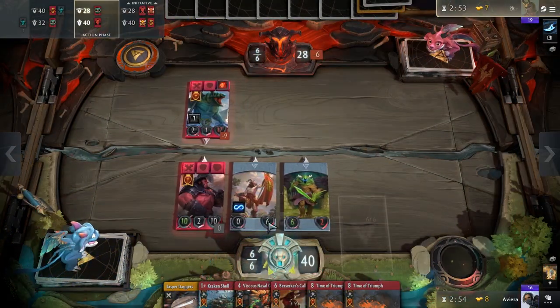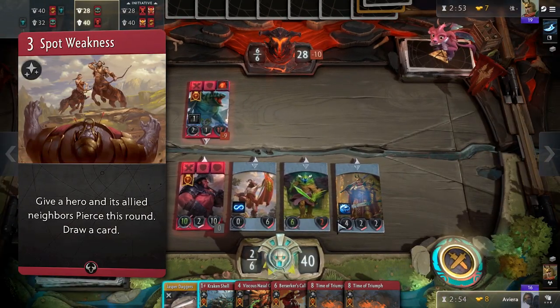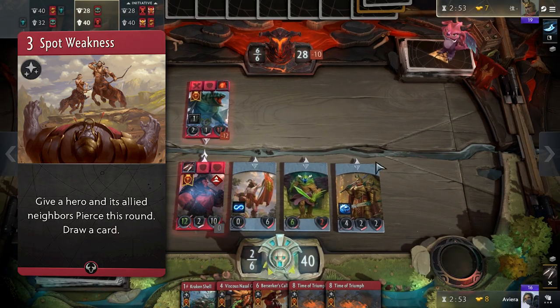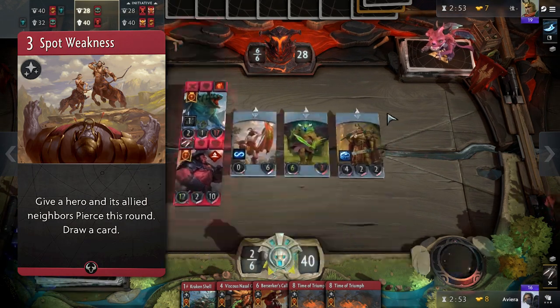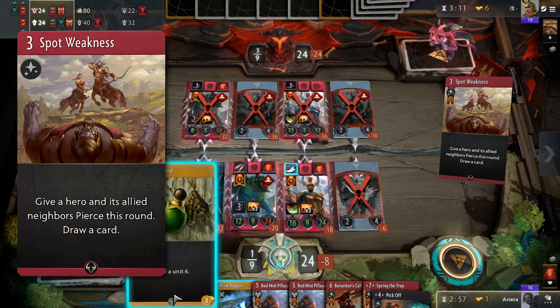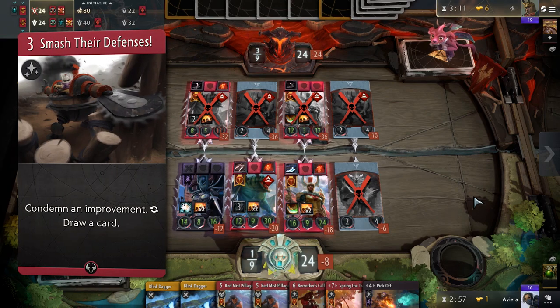Now let's talk about what Swim considers the most underrated card in Artifact: Spot Weakness. There's a great video where he goes in-depth about the reasons why this card is an auto-include in red decks, and you should check it out — we will have a link in the description. To give a brief overview, Spot Weakness serves primarily as a cycle card, meaning it replaces itself after casting with some added benefits. It has also slowly been replacing Smash the Defenses as the primary draw engine for Mono Red, Red-Green Ramp, and this deck.